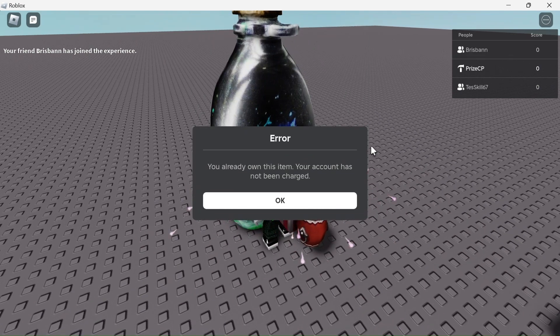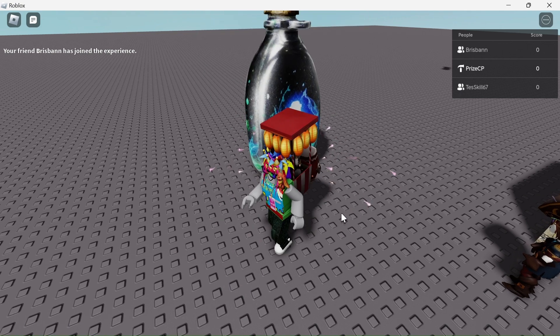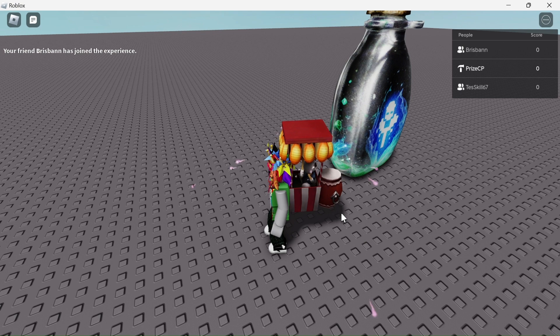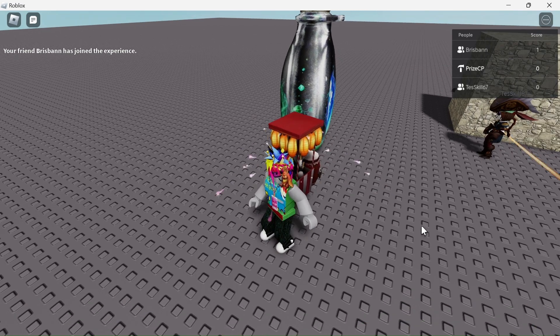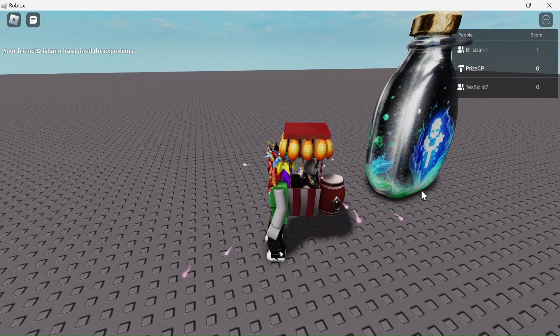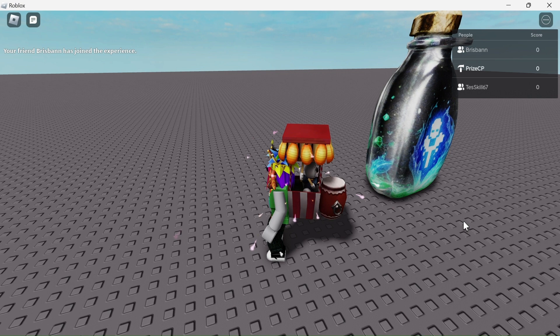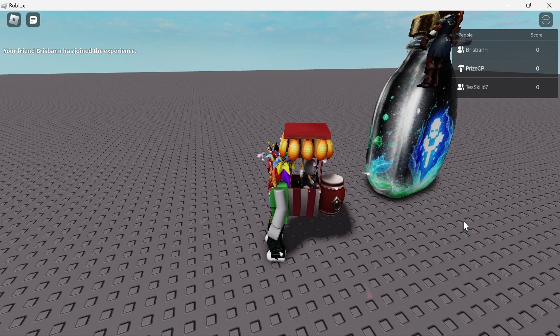There is an error: 'You already own this item, your account has not been charged.' Since I already have this game pass, it won't let me buy another one. Let's see if test skill is going to go and buy the game pass. Test skill is now going to go and buy it, and I see the message on his screen — it says 'Invincibility Pass.'